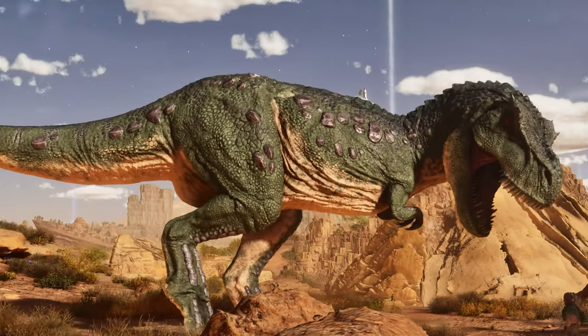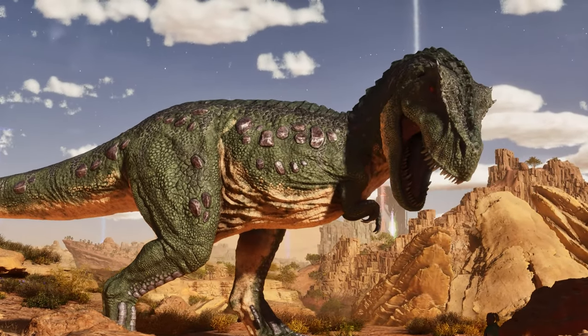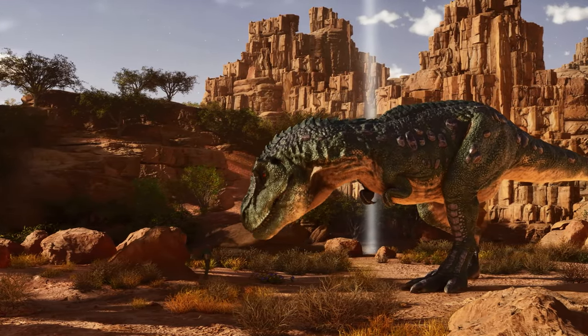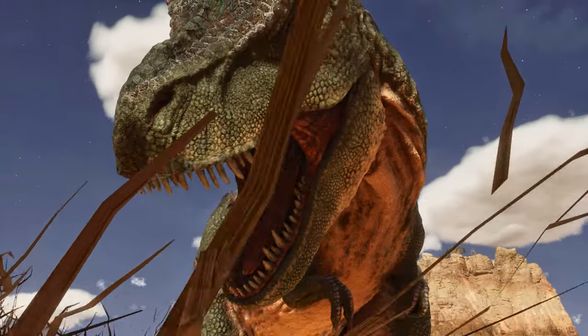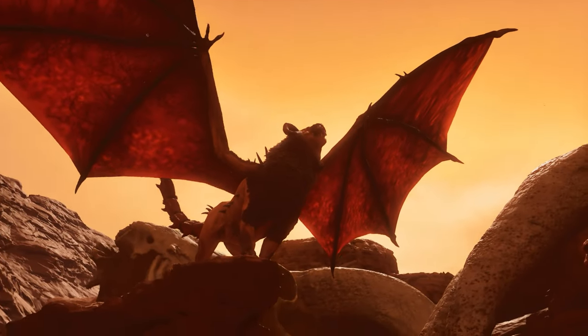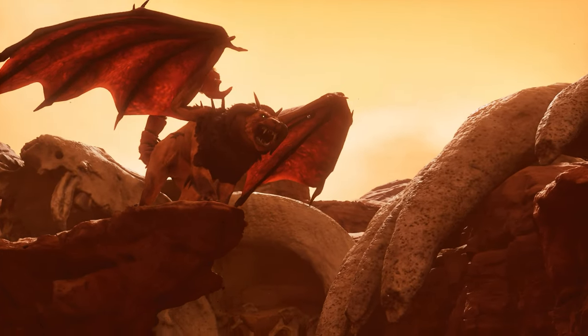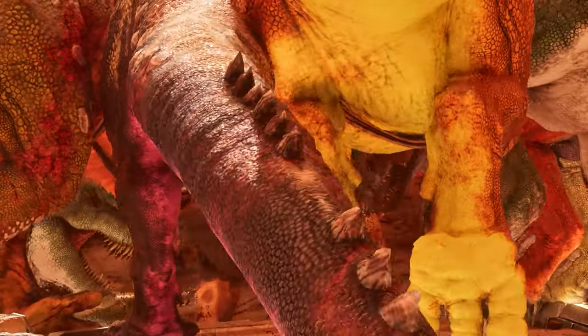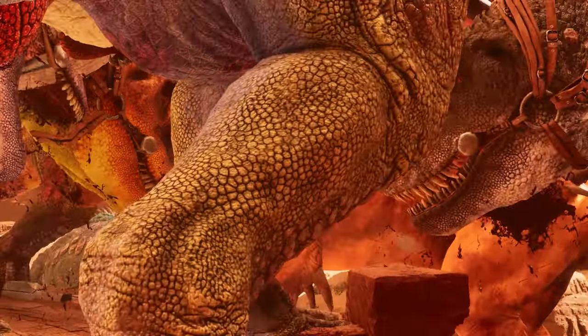At number seven we have the Rex, which is invaluable on Scorched Earth as the meta for fighting the Manticore boss. Get your Rex army up as soon as possible so you can take on the boss and advance to tech tier. Tame up your army, send them into the fight, and you'll reach tech in no time — as long as you can push into the caves with your Terror Birds. Once you get your tech engrams, you can also unlock the tech saddle for the Rex.